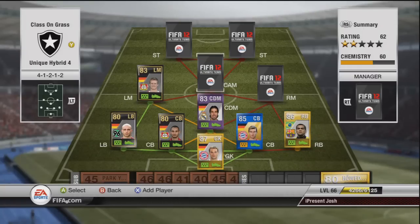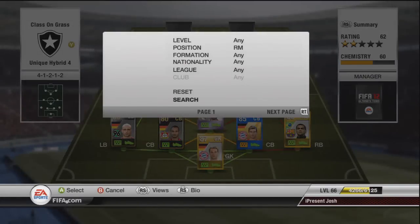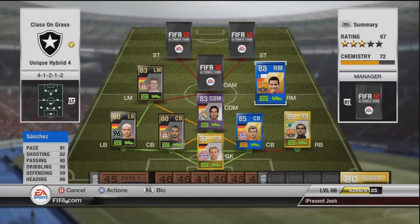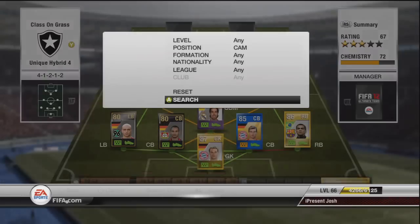Moving on to right mid we have another blue card — Blue Sanchez. I've shown him in another team before but I haven't used him in a long time and boy do I love him in this formation. He's very good at long shots — as soon as he gets past the halfway line and you smash it, it's always going to go on target. An amazing long shot player. Costing around about 120,000 coins: 5-star skills, 91 pace, 82 shooting, 80 passing, 90 dribbling. This guy is probably the best, or one of the best, in this team.